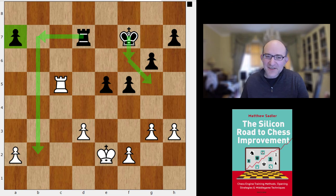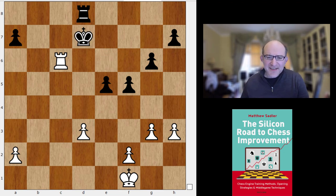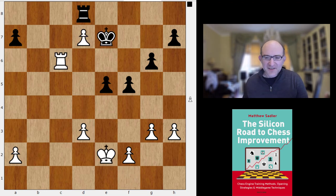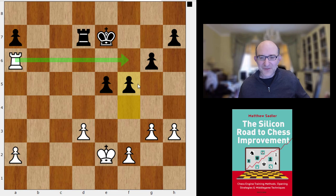After Ke6, Spassky played the clever Rc6+. The idea is that Kxd7 Ra6 is awkward — Black has to be a little more ingenious to keep things together. So Black played Ke7, Ke2, Rxd7, Ra6. By not taking the pawn with the king, Black was able to take it with the rook and defend the a7 pawn. But White has extracted the optimal amount from his dynamic possibilities on move 34: the rook is attacking the pawn, the rook is defending it, and the king has been pushed back.